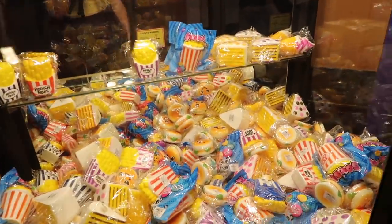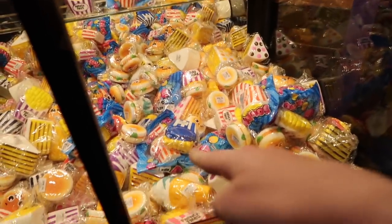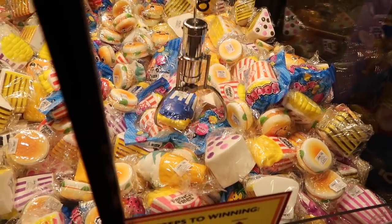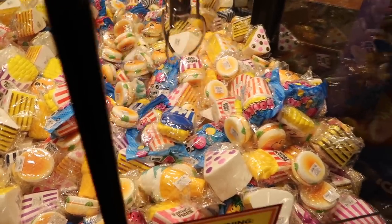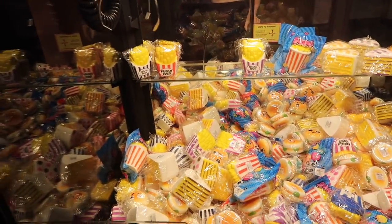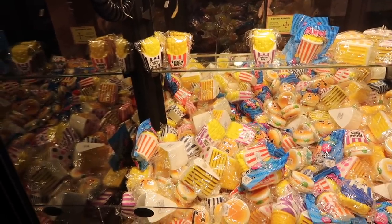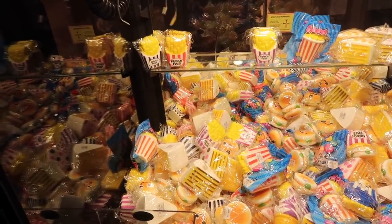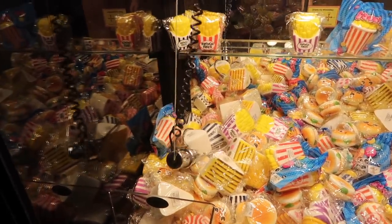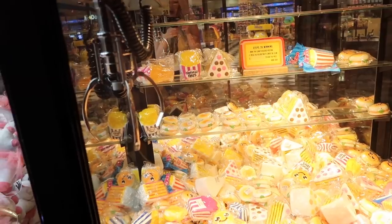We're trying again on the same claw machine full of squishies. This time I'm going for the squishy popcorn right here. Come on, squishy popcorn! Decent — oh no. Here goes try number six or seven. We're trying for the cake in the back. That looks pretty decent — get around it. It might be too far to the right. It doesn't want to pay out now.